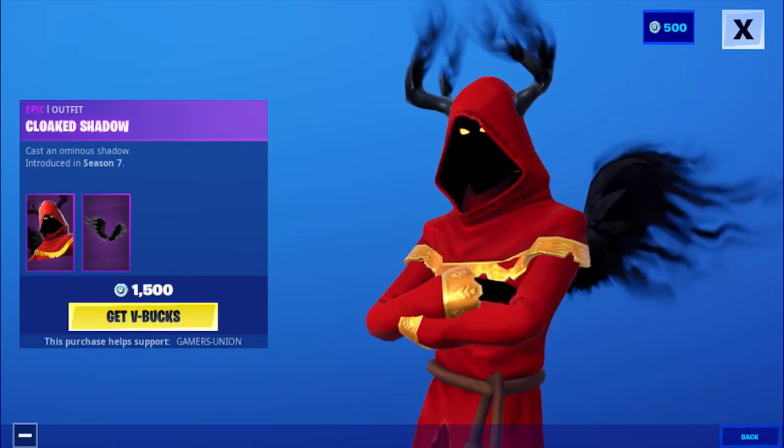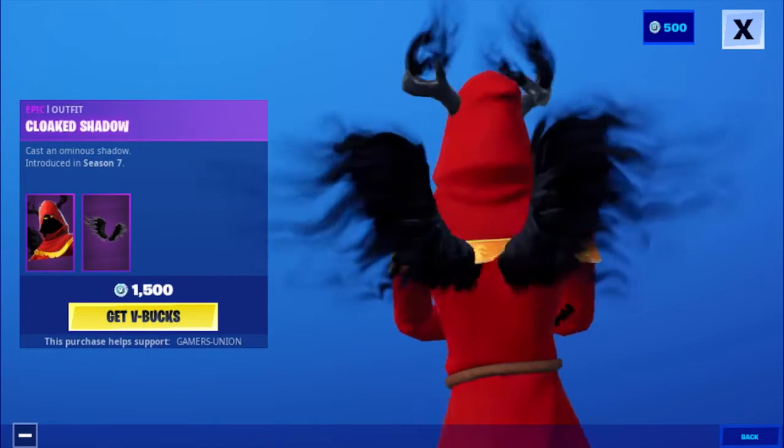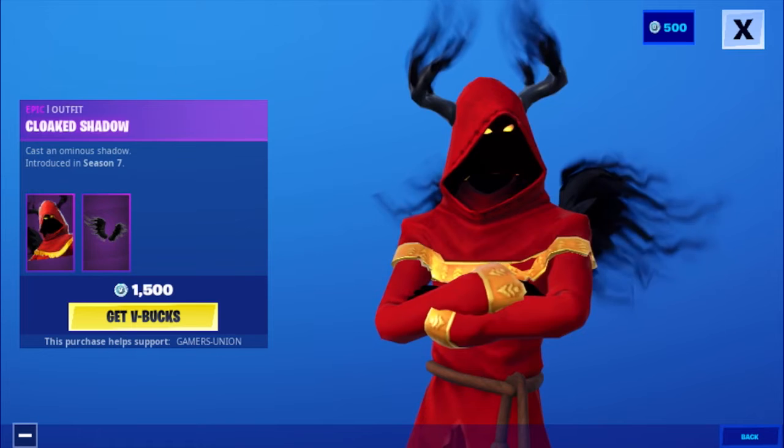Then we have the Epic Outfit Cloak Shadow — Cast an Ominous Shadow — introduced in Season 7, for 1500 V-Bucks.